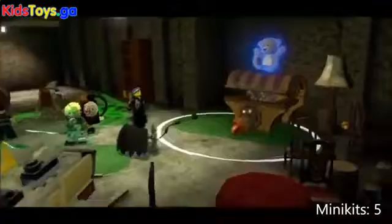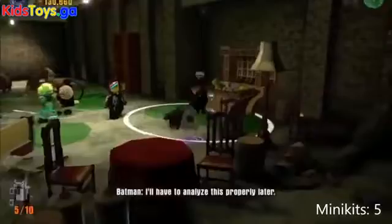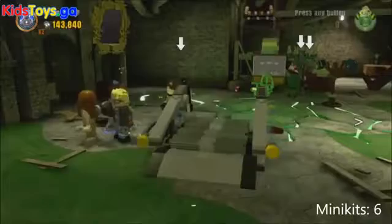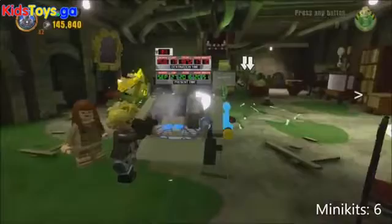Moving into the basement, which you'll find in the next room in the back corner, use silver Lego destroy to destroy the desk around this toy chest. Build a little grapple hook, then pull the grapple hook to get rid of the haunted bear and get the mini kit inside. Then over here on the left, destroy these little pieces to build the DeLorean or time-traveling train portal.